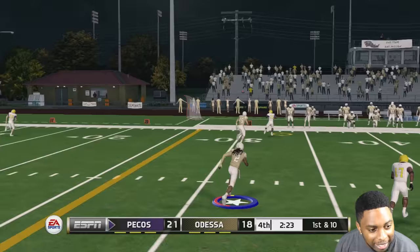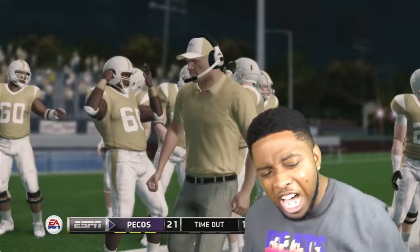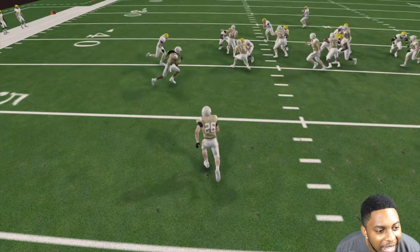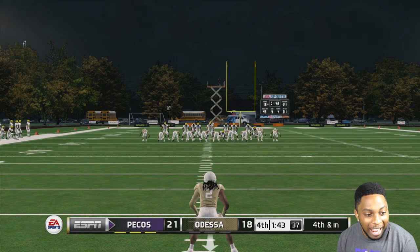Pick. Third and four — this is it. This is our last chance. I wish I was in man coverage, but I'm not. He's running it — oh! Hell yeah. So our strong safety makes a play, man. He comes down. Fourth and inches — they're punting. We got the return. 1:43 left, man — we got to get this dub.